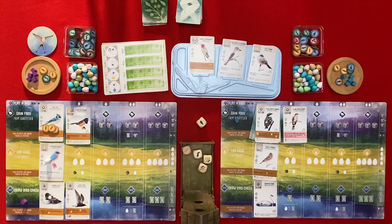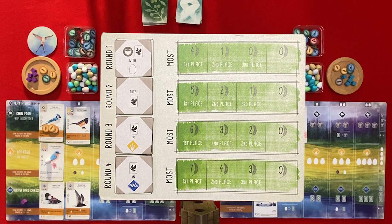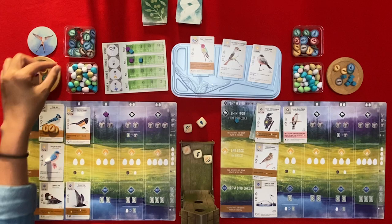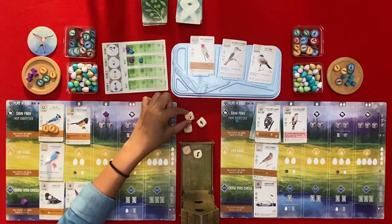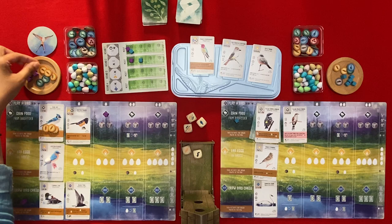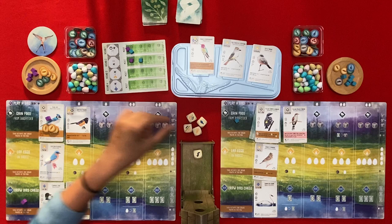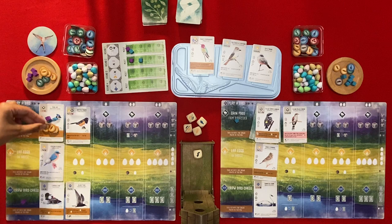The bonus for this round is birds in the grasslands. I'm going to gain some food - I will gain an invertebrate and a seed. From the bird card I gain a seed, and from the Blue Jay I gain a seed from the bird feeder and cache it here. That's a good little engine - a good little bonus.